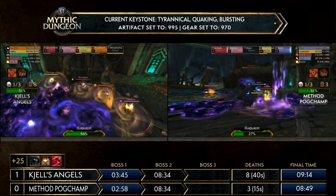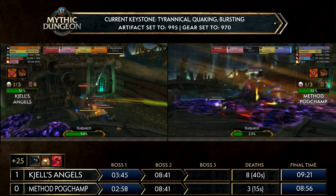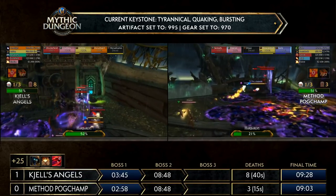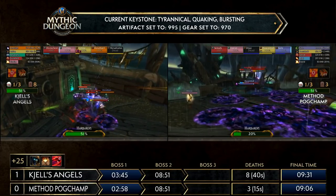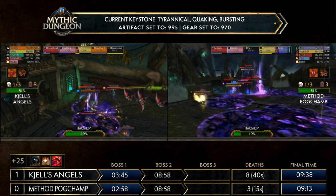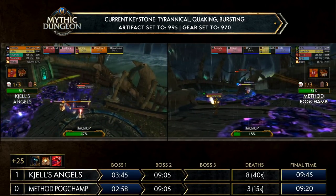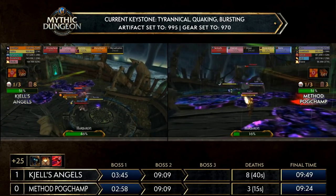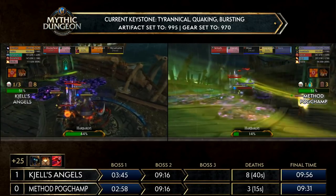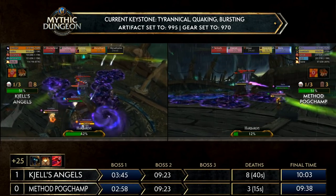We've been in this Harbaron fight for minutes now — it's a real test of endurance and stamina. SJ gets Fragments again, having to stack everything up — he must have procced his Cheat Death. Very important: going into the deck pull right after this boss without Cheat Death available will put a lot of stress on the healer and on the melee playing perfectly. Pogchamp is at 12% on Harbaron compared to 43% for Shells Angels.